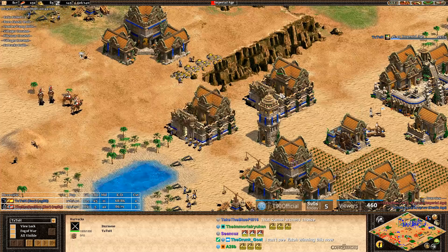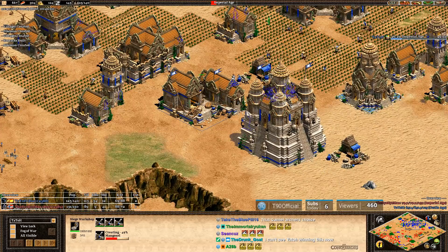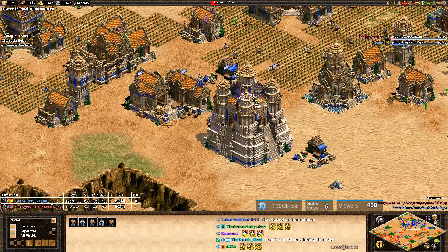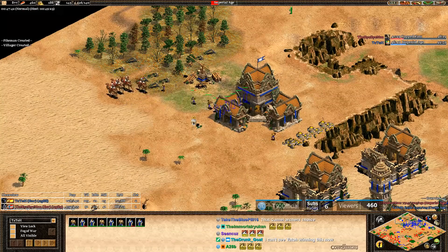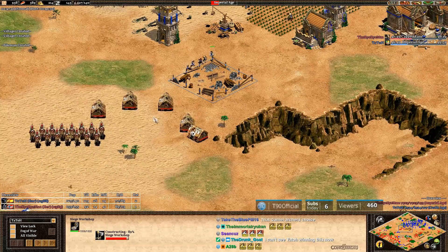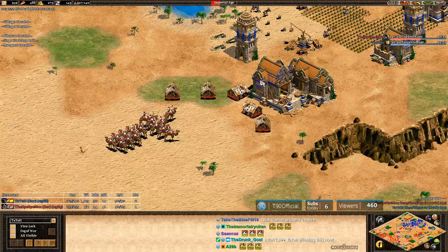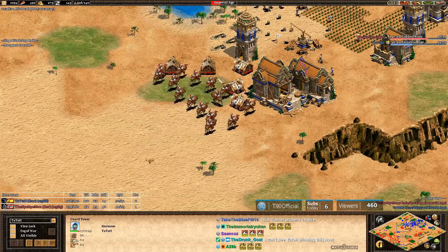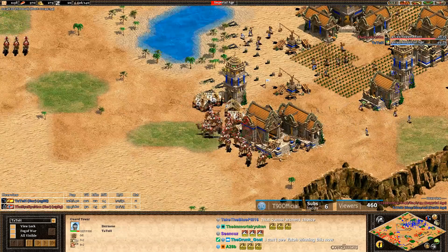It's just whether MBL can take out that forward castle for Tato — if that goes down, it might be the GG. But Tato has three, now four Mangonels in the siege workshop coming. I don't think the castle will go down because he already saw one go down and knows how to prepare. So at least keep the castle up, but he needs to tech switch away from Arambai — that's for sure. I thought that was not a siege workshop but a castle right by MBL's castle. Maybe I should just tone down on the 'ooh.'